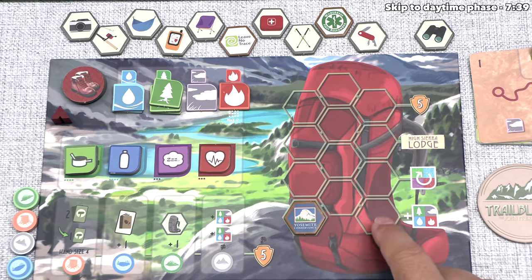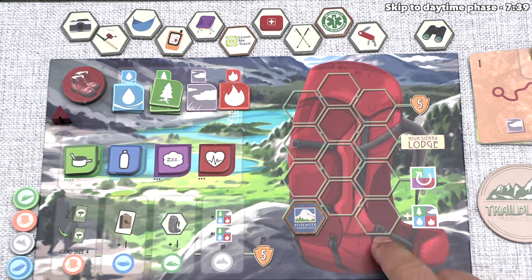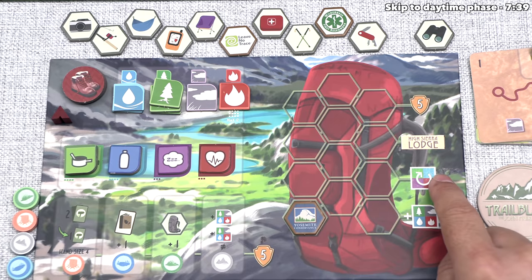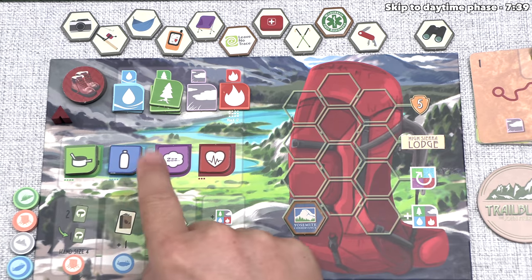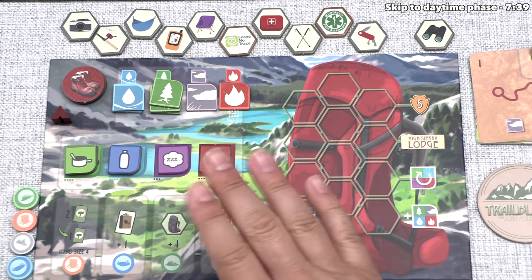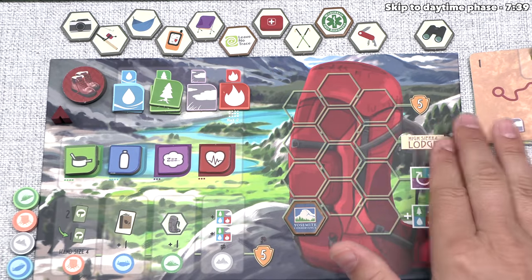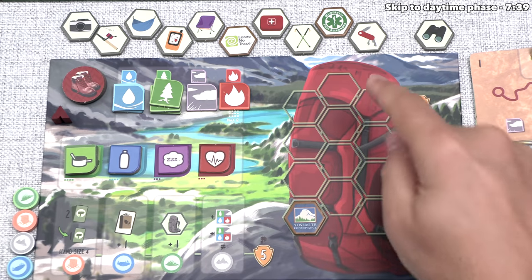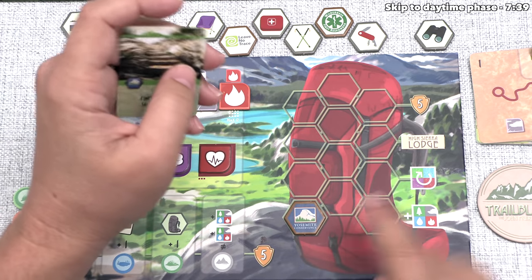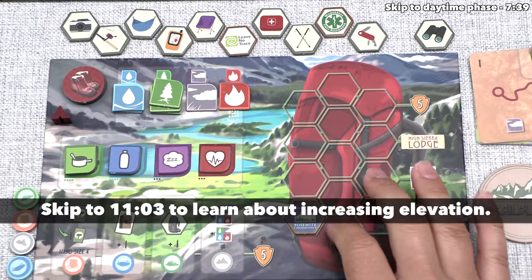Once you put three in, you can gain one natural resource of your choice. Once you put six in, you can gain one personal resource of your choice. The personal resources are food, water, rest, and conditioning. Once you add nine things to your backpack, you gain two personal resources. If you complete your backpack by adding all 12 items, you get five victory points. So we've added a Yosemite Conservancy patch to our backpack, and in the future, if we ever gain that benefit, we will go up on the elevation chart.